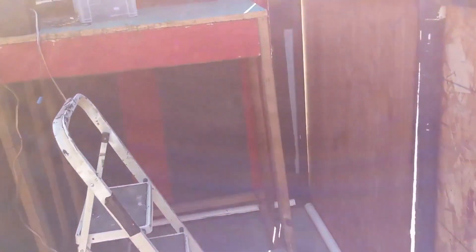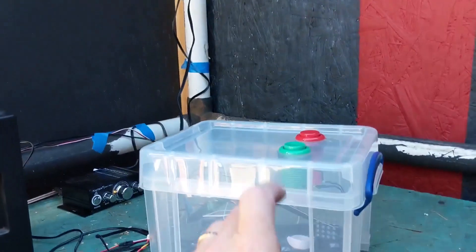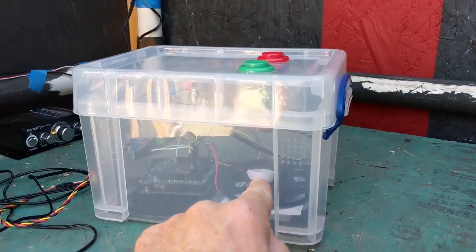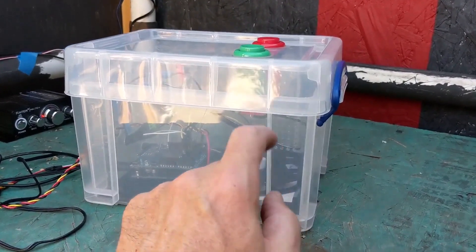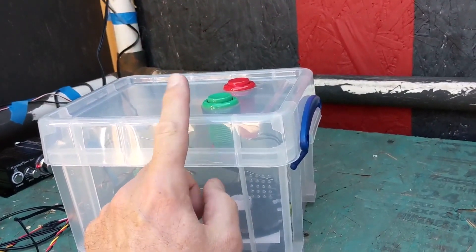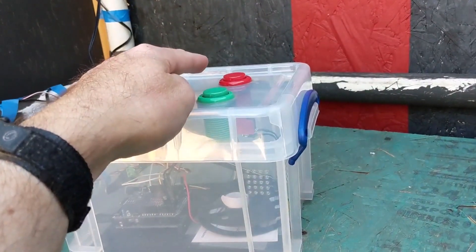The guy in the explorer costume stands on this platform. This control box is going to be up there on that shelf, and it has an Arduino in it with a sound board. There are two buttons at the top: the green one sets off the Anubis candy wall, and the red one sets off the chamber.